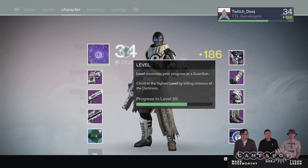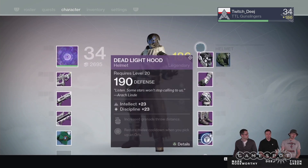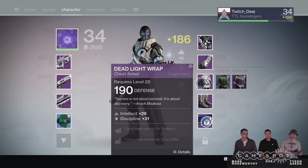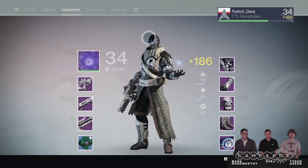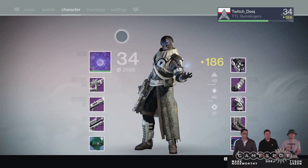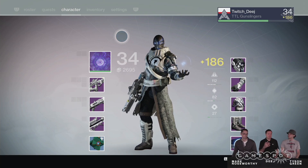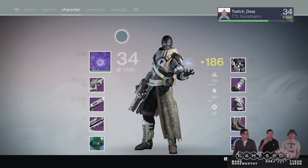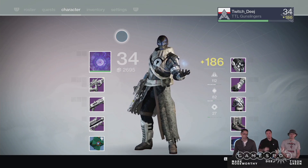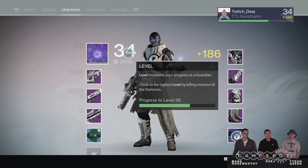To calculate your level, we're going to look at the gear on all your characters and in your vault — just all over the place — and figure out where your best character would be. So you don't have to worry about logging in the night before and equipping the right stuff to be level 34 when Taken King starts. Everything in your inventory, everything in your vault — we put it together into a big mathematical atom smasher and determine your level. Pro tip: don't dismantle anything before the game comes out, because we're going to take stock of what you have.